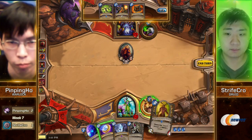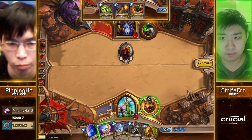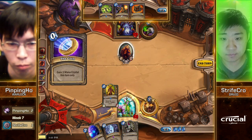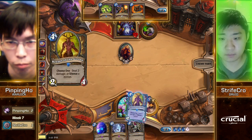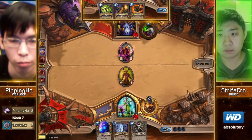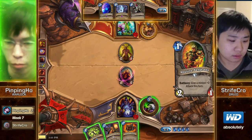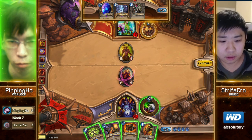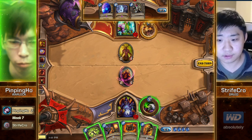Oh, this game looks great for Strifecrow. That was just such a clean kill. That Keeper was the best card he could have drawn this time — now he's got a really nice curve for two turns. The egg would just be a really bad version of Target Dummy. There is no bad version of Target Dummy. You're so full of it, dude — it's such a good card.